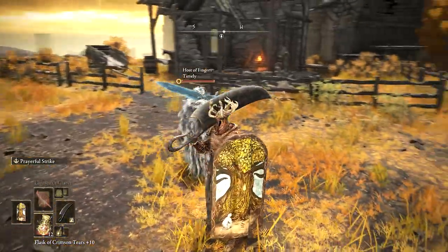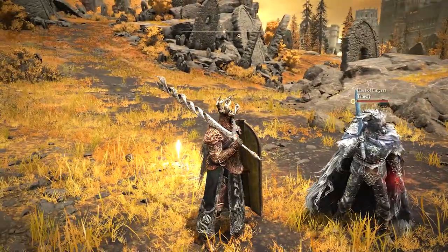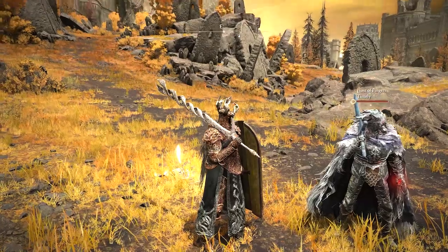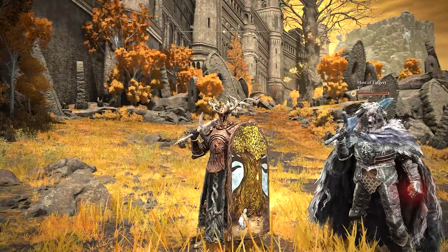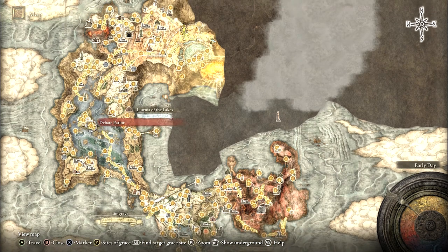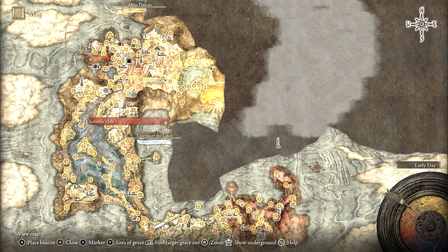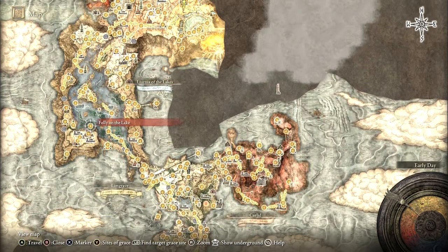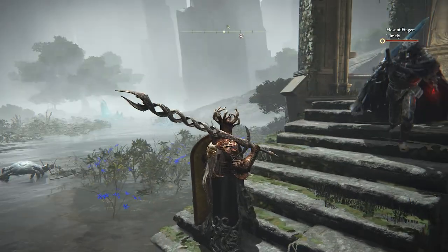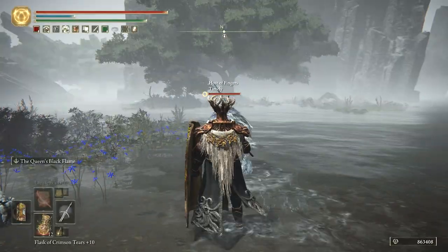These are things that Timely has found and has been saving up, and we're to the point where it'll be a bit more cohesive. So follow along — we're going back to Liurnia to do the Folly on the Lake. That grace is to the south of the Rose Church, so if you go south of Raya Lucaria Academy, you'll come across Folly on the Lake.